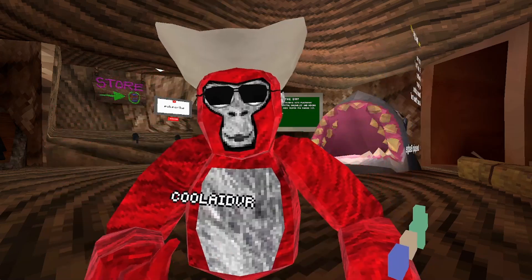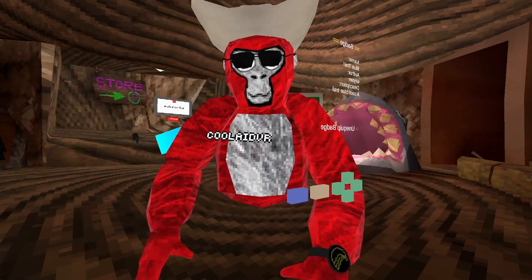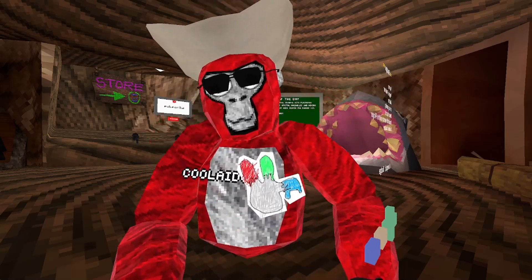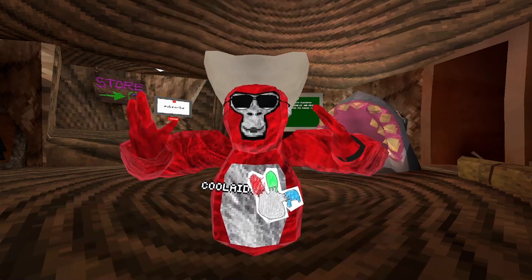Next, we have badges. First, we have blue trail — so wherever I go, it leaves a blue trail. Jordans. Paper painter — it's a little fake finger painter. I got the finger painter!